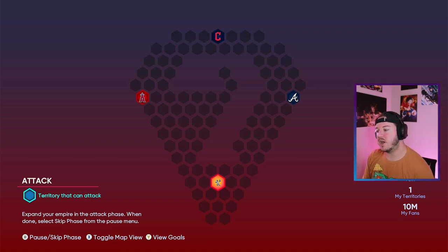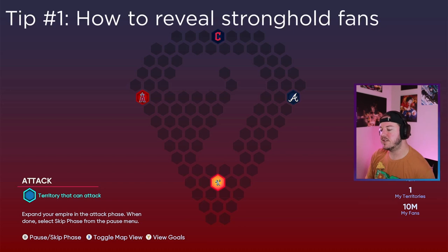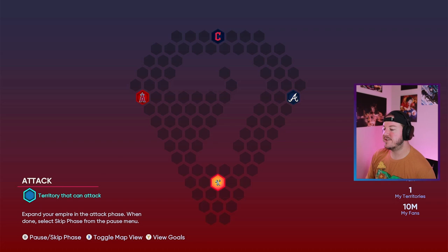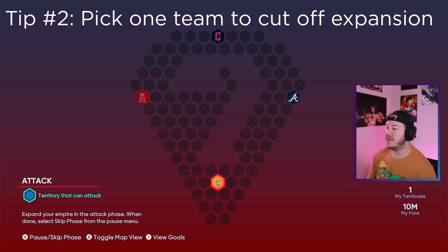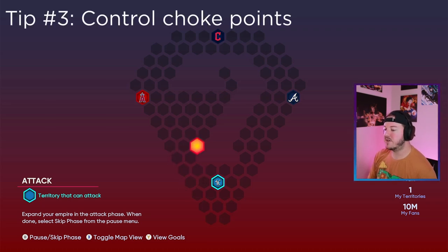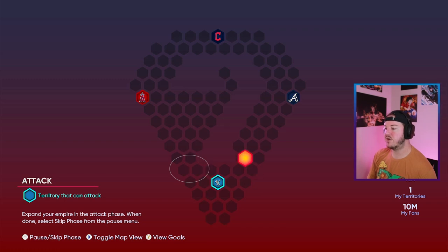For those who don't know, when you start off in a Conquest, it has you highlighted in one of your Strongholds. You can see me in the bottom here. If you want to see how many fans are currently in this, you can hit the X button or the square button on PlayStation. What you want to do when you start any Conquest is pick one of the nearest teams and cut them off from expanding — make a beeline straight for them so they don't get a ton of fans stacked up. Depending on the map, you may want to cut off certain choke points.